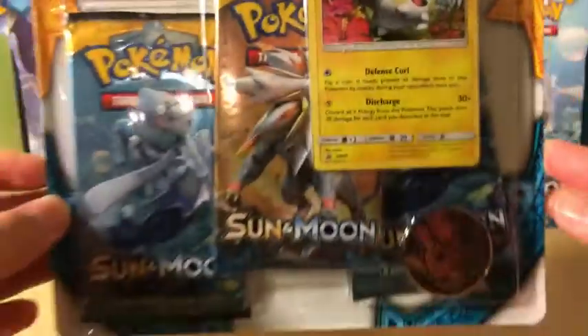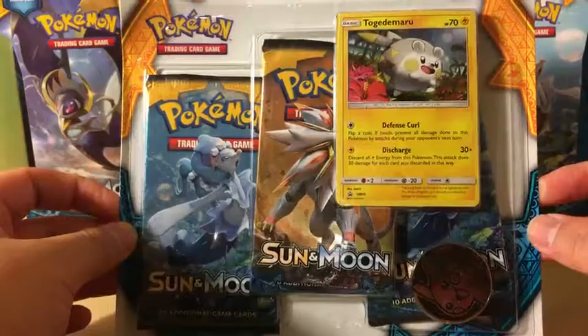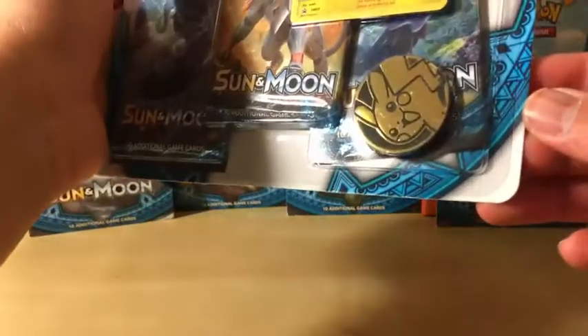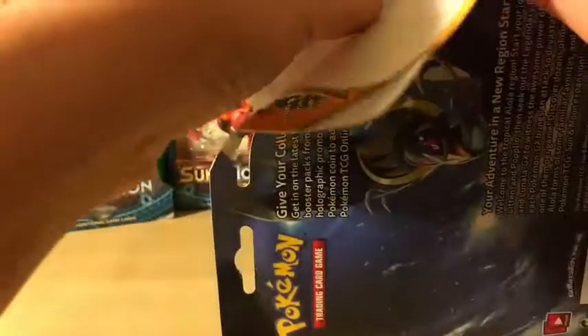Togedemaru 3-pack blister. Let's see what we can get out of those three packs — no one cares about the Pikachu coin. Let's see what the best thing is in these three packs, and of course the promo card.